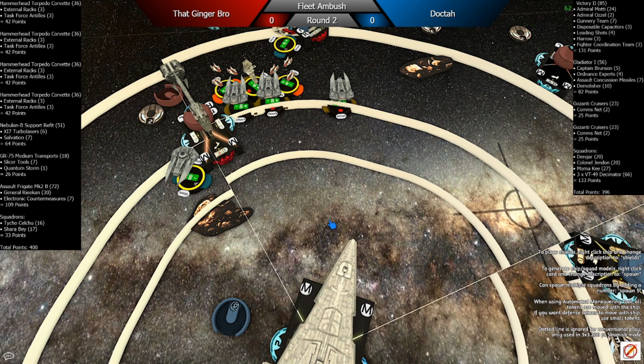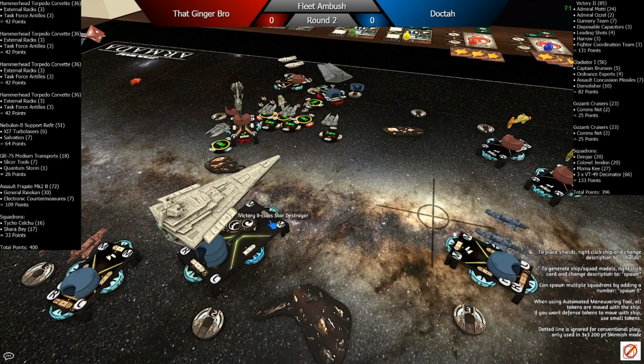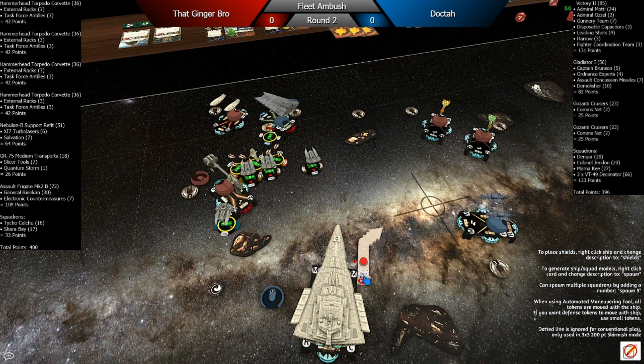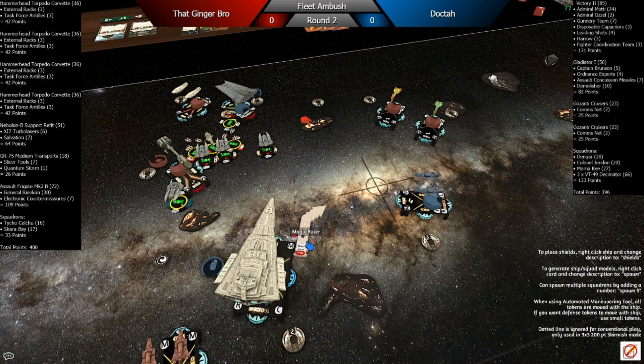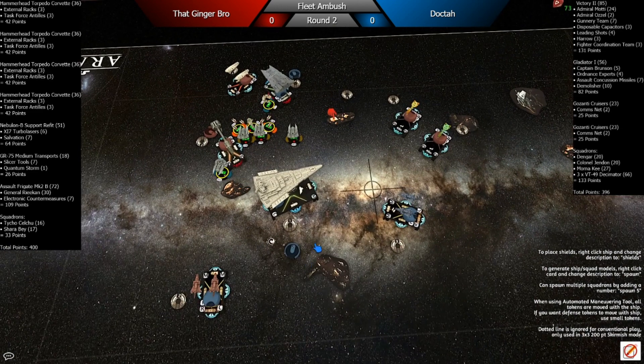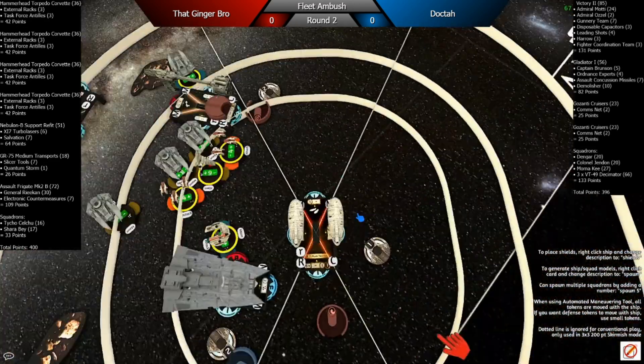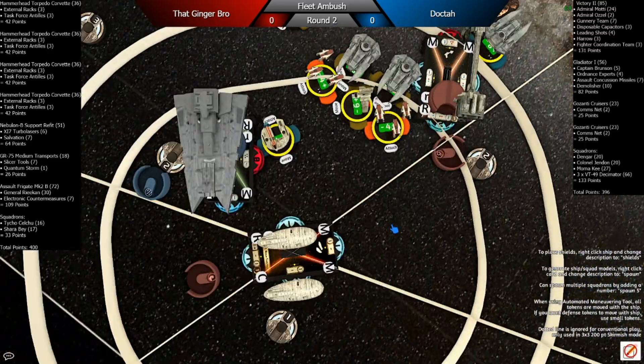He braced down that attack. I'm coming in and using my NAV token to slow down to speed one because I want to turn up on these Hammerheads coming on my flank. I'm feeling pretty confident that the Demolisher and Decimators can handle the Salvation and the Quantum Storm. He's making an anti-squad attack out of his side — pretty decent, he's got four or five targets.